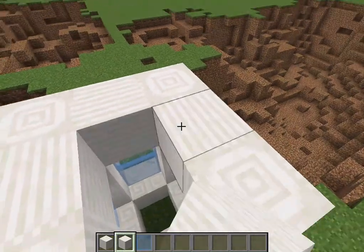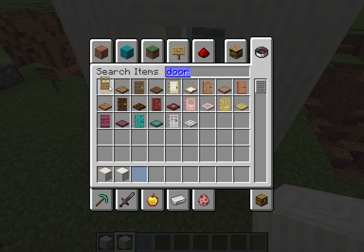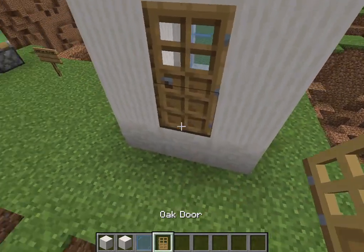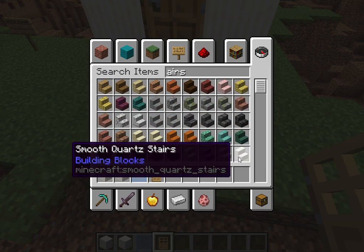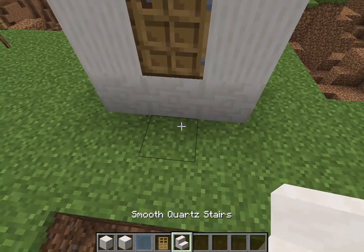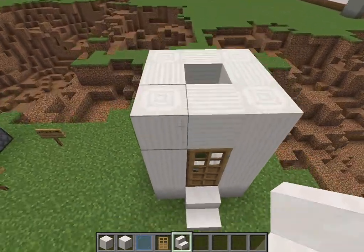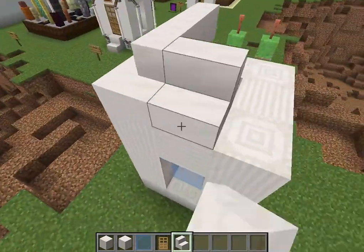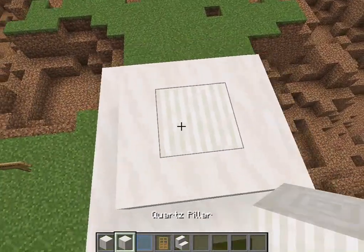Then we're gonna put this over here, and then we're gonna put our door, so let's place our door. And don't forget the stairs too - now we surround this with stairs, and then you want to go ahead and place a block.